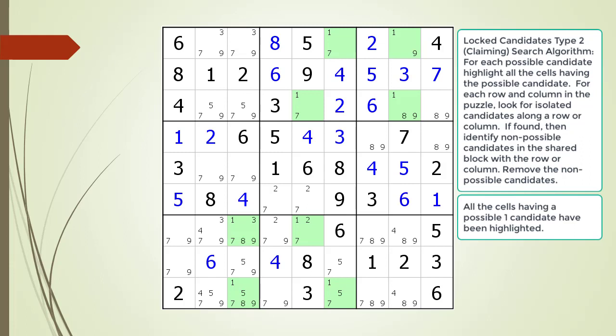We search through each row looking for Lock Candidates Type 2. Next, we search through each column looking for Lock Candidates Type 2.